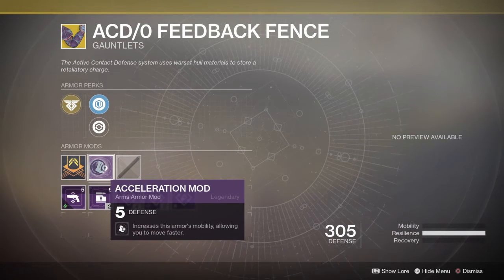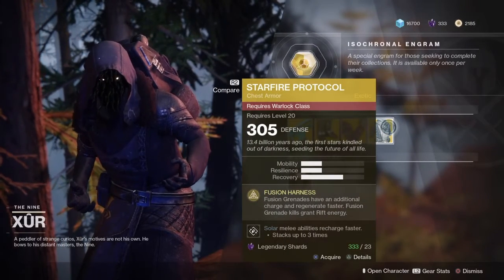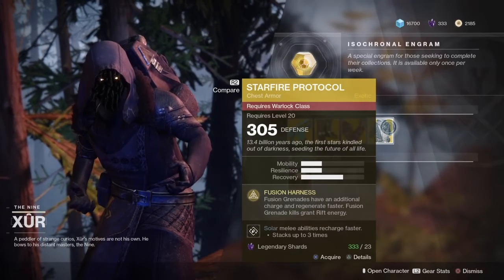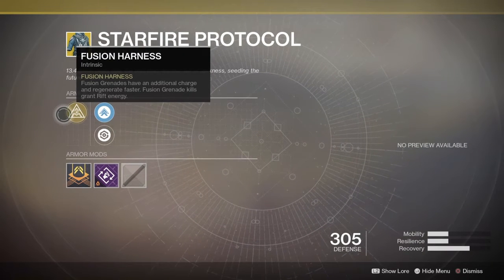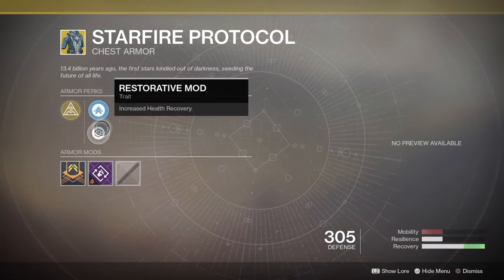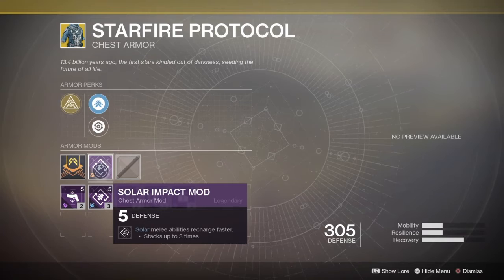The Feedback Fence comes with acceleration mod five defense. Last but not least, the Starfire Protocol for the Warlock. Just to let you all know, I am currently working on getting my warlock up to par — got a ways to go though. Check it out, see if there's something you might be interested in. It comes with a solar impact mod — cool.